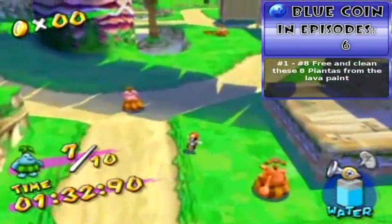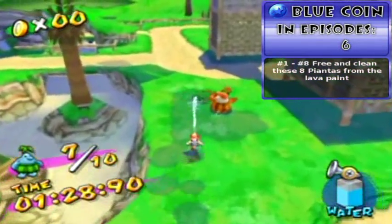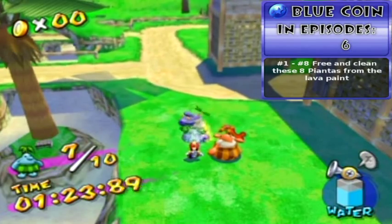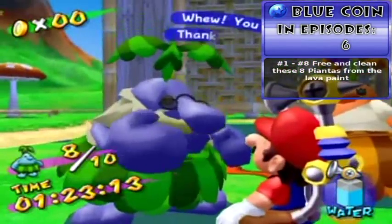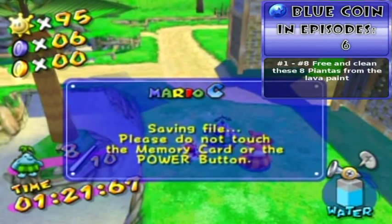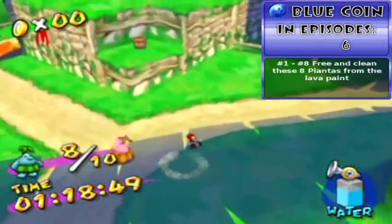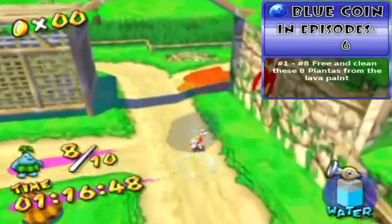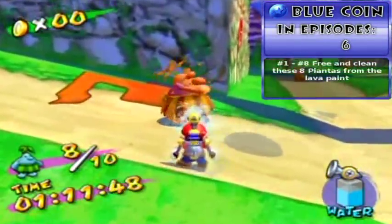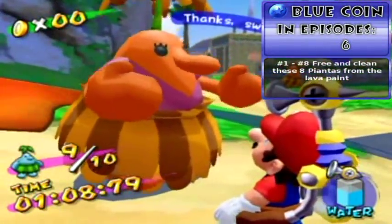Now we're going to go over to this one here. Come on, just get washed off already — thank you. So there's two Piantas left and two coins left to find. It is indeed eight coins like I thought. Those two kids don't give you coins, so you don't even have to bother with them if you don't want to.